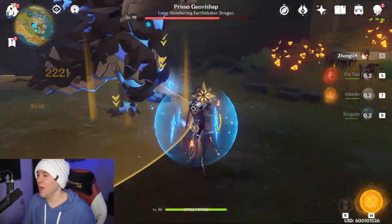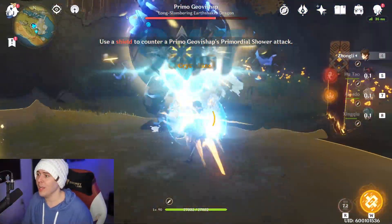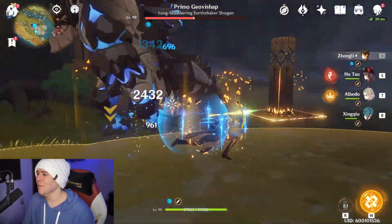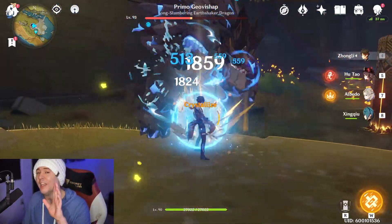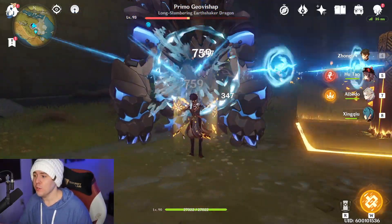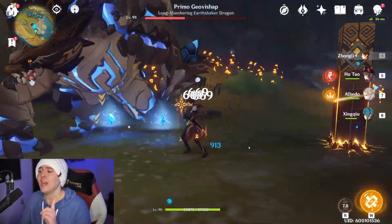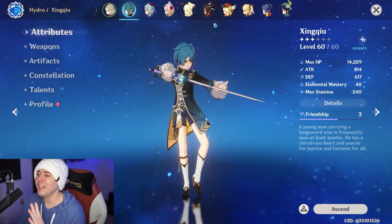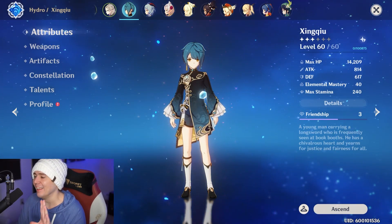We're looking at Xingqiu and having that full elemental burst on the ready, to keep it up for whatever damage dealer you're using in Genshin Impact — whether it's the new Hu Tao, Diluc, or Rosaria in a freeze composition. We'll cover all the facets: what weapon you're going to be using, what build, what artifact set. You can do it without the Sacrificial Sword, and we'll show you exactly how. This is going to be the best way you can build this character, bar none.